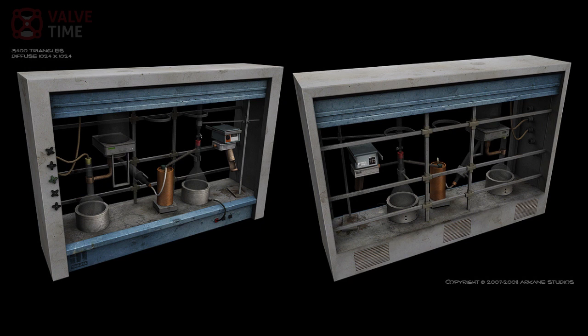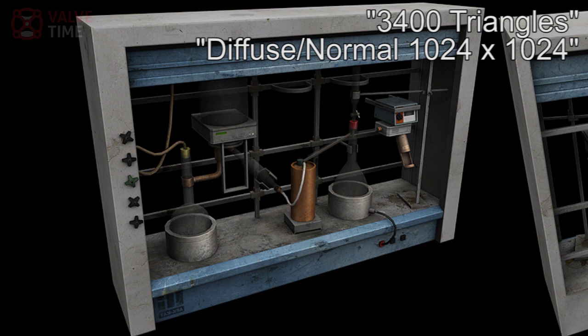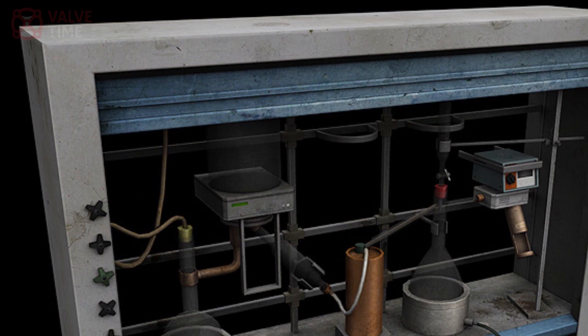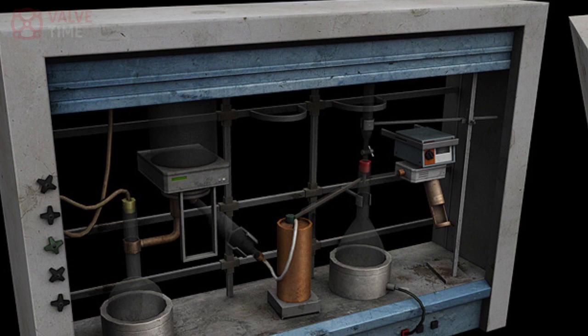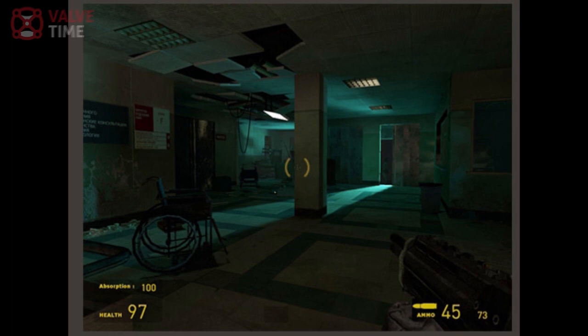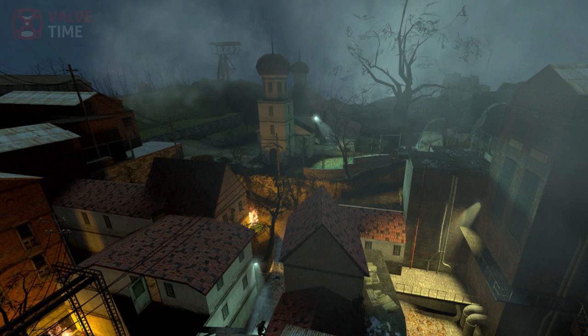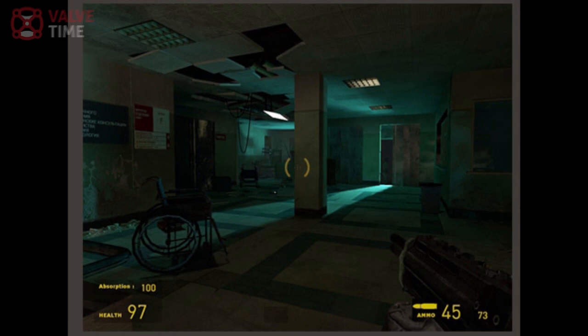This fourth image is where things start to get interesting. With around 3,400 triangles in such a small model, this scientific apparatus appears extremely important, as we assume only a model which has to be interacted with at close range would require such a high-quality model. Given Half-Life's emphasis on puzzle-solving, we imagine that this apparatus was possibly part of some larger puzzle sequence in a hospital-like environment. A hospital locale was shown in the previously leaked screenshots, hinting that at least part of the game was to take place in a claustrophobic medical facility somewhere in or around Ravenholm. However, as we are never shown a hospital during our visit to Ravenholm in Half-Life 2, nor is it suggested that such a facility even exists, this possibly hints that the town is actually a lot larger and more varied than is suggested.